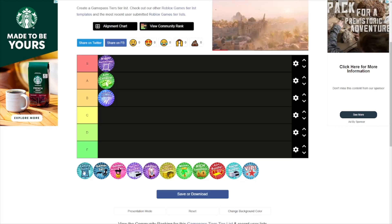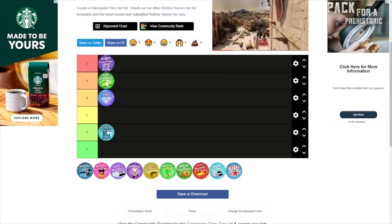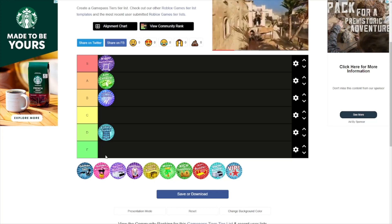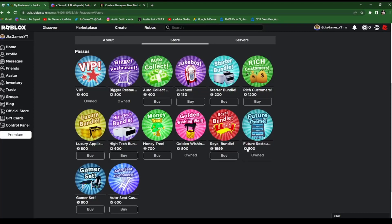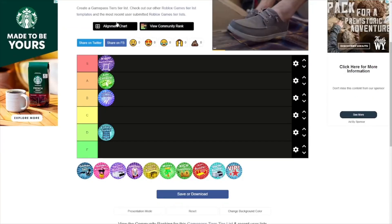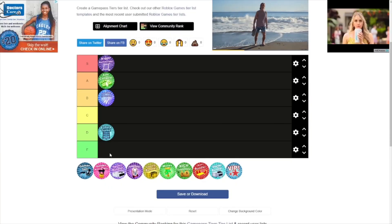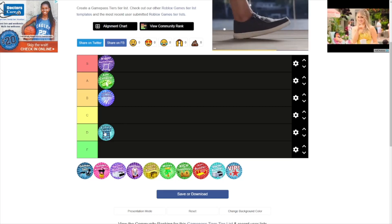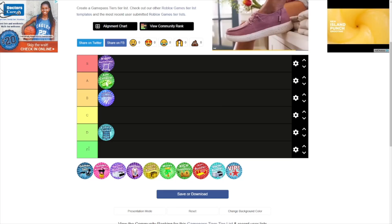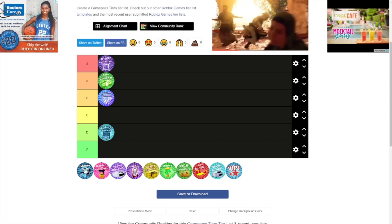Next is the Future Theme. I'm gonna put this at D tier — maybe even F to be honest — because it's 500 Robux just for a theme that does basically nothing. It's not worth the money at all.